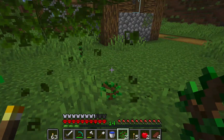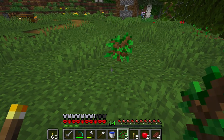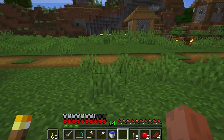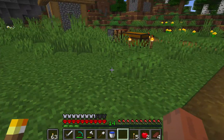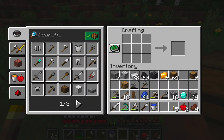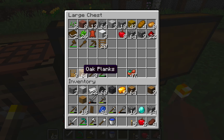There we go. We'll place a mega tree there. And let's get cracking with the house hopefully. Wait, where's my door? Oh, I placed it in here. And a stack of wood.